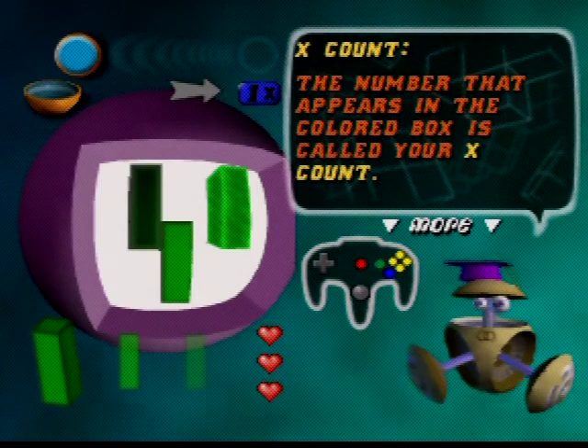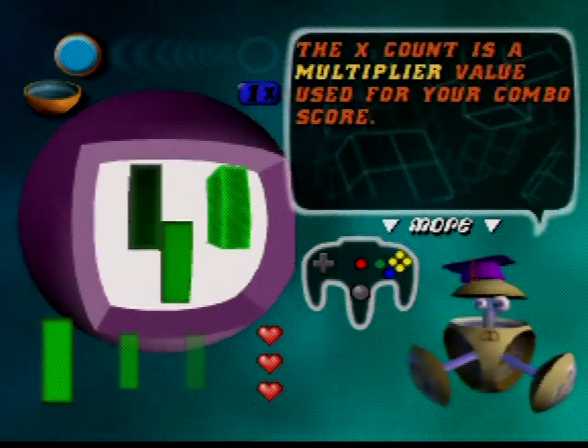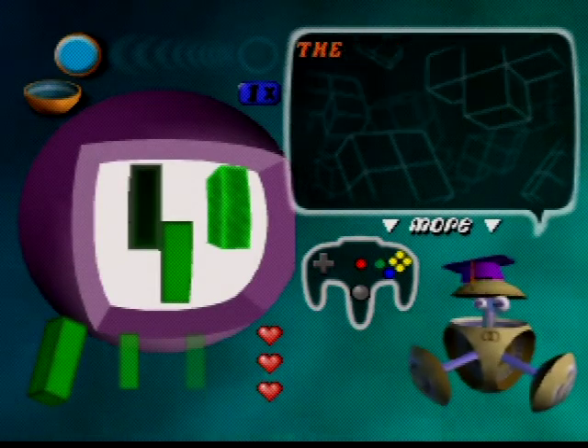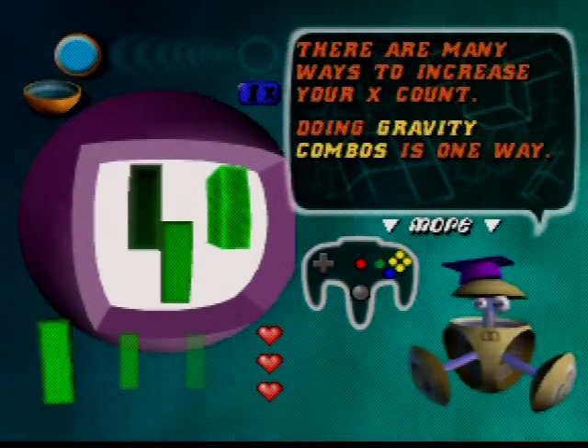The number that appears in the color box is called your X count. The X count is a multiplier value used for your combo score and increases the number of pieces sent to your opponent in versus games, but I don't play versus games.